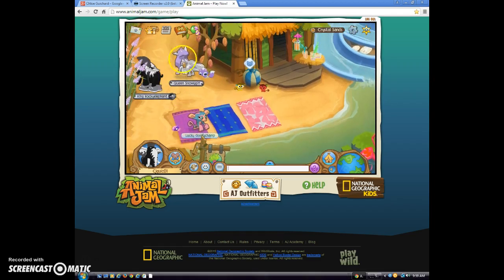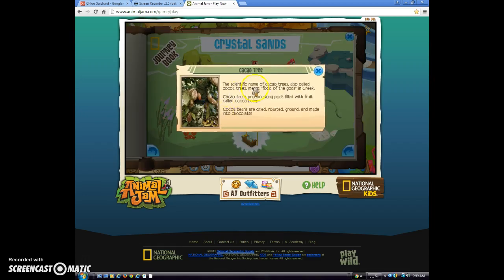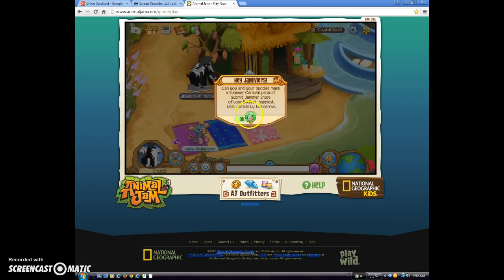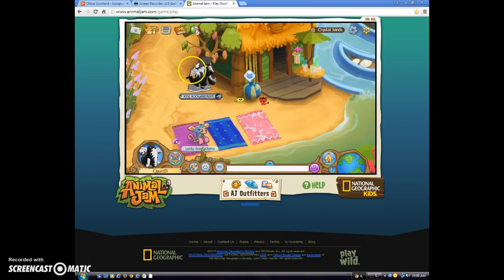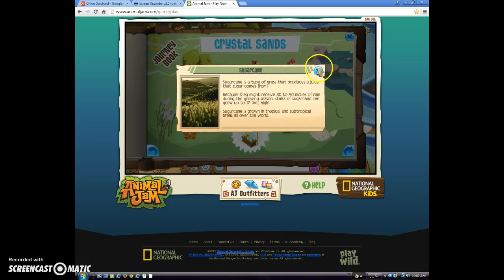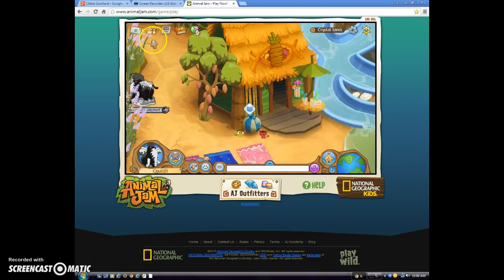So here you have cocoa beans — oh, cocoa tree. Looks like that, it's right there. And then you have — what is that called again? Oh yeah, sugar cane, right here. It's like the purple stuff.